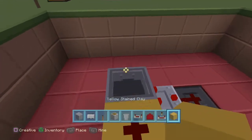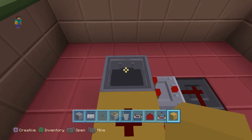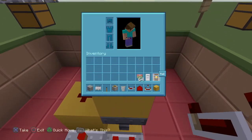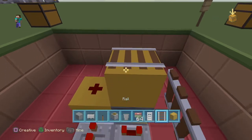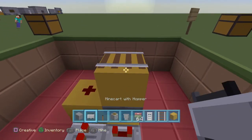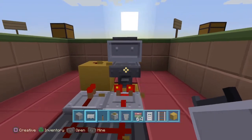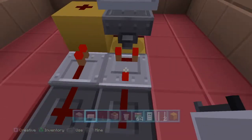Come over to this hopper, go into crouch mode, and stick a block on top. Then get your rail and put it on top of that block. Get your minecart with a hopper and just put it on top. Delete that block, then come inside the hopper and take the rail out — otherwise it will not work. Make sure you take that out.